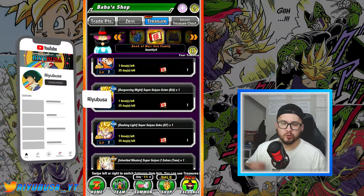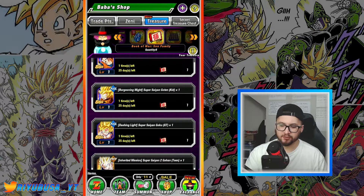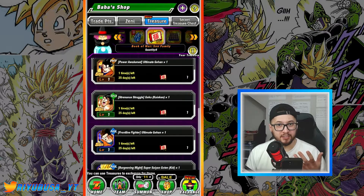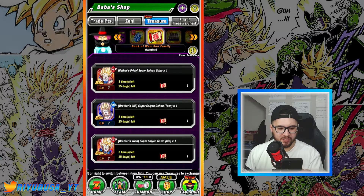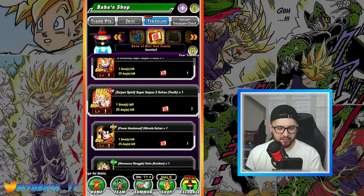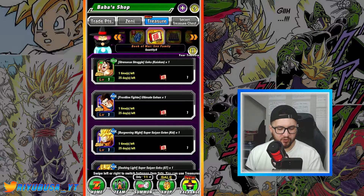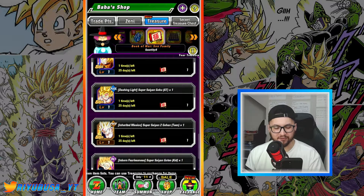Let's go over what you possibly need in this Book of War Son Family treasure shop. With this Book of War Son Family there are a few units I would suggest, but most of them are pretty much fodder at this point. I wouldn't pay attention to several of these guys — they're pretty terrible. Even Eiza has some utility with a high chance to stun and a decent EZA, but he's aged quite a bit.